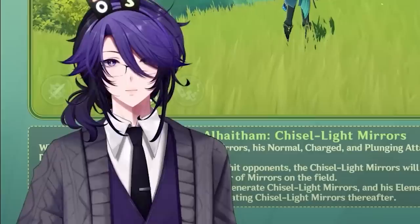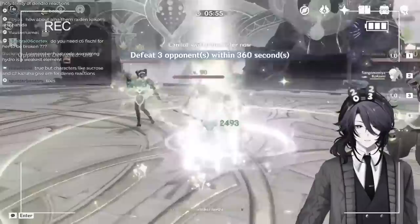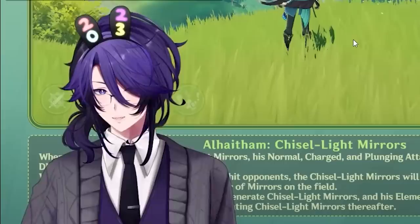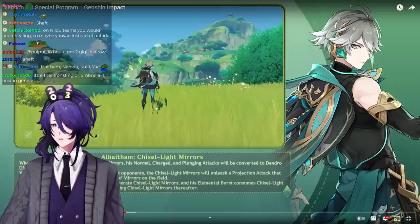Even without the Key of Khaj-Nisut you do enough damage for the team. If you run Al-Haitham and Kuki for healing, plus a Hydro character like Xinqiu or Xingchiu, and one more Dendro or Electro character, that works. Al-Haitham is going to apply a lot of Dendro on his own. He's going to fill the on-field DPS role as a fast Dendro reactor, adding more damage where Hyperbloom teams currently play almost like AFK teams — just tank and let Hyperbloom do the damage.